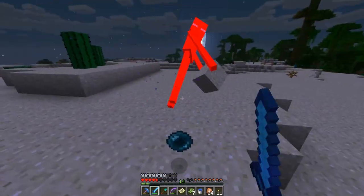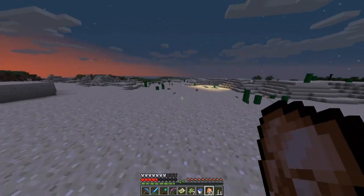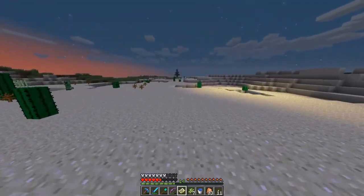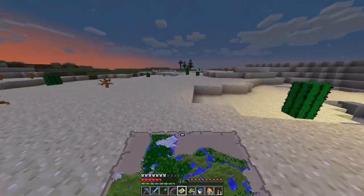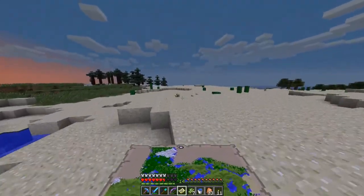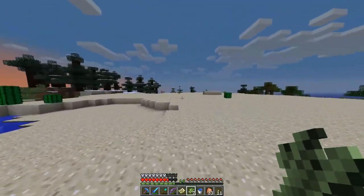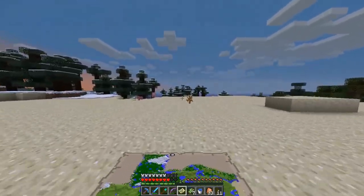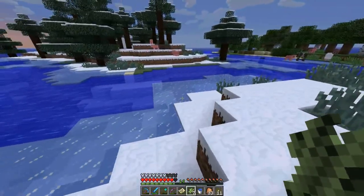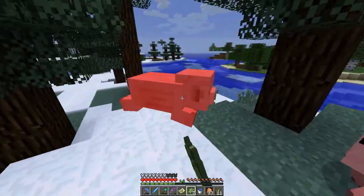I need to eat food. Ooh, feeling lucky - three ender pearls! What episode do you think it should be when I start to travel to the fortress? And what episode do you think it should be when I attempt to kill the dragon? I probably should have more diamonds, like full diamond armor when I do that. When I did it the only enchantment I had on my armor was Feather Falling four or three on my boots.